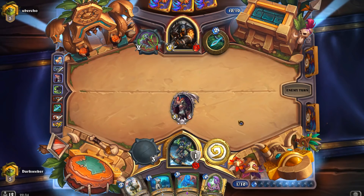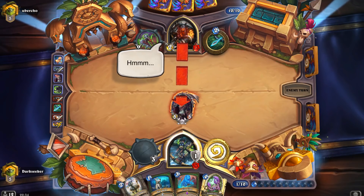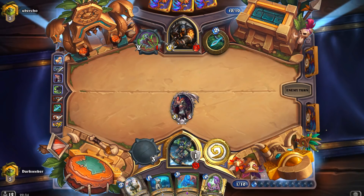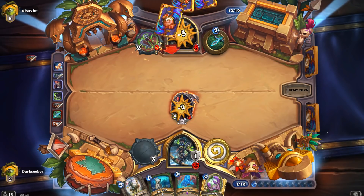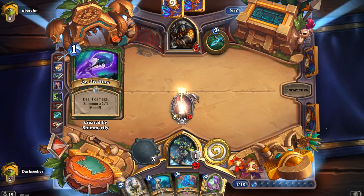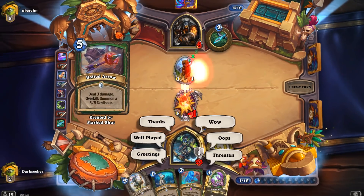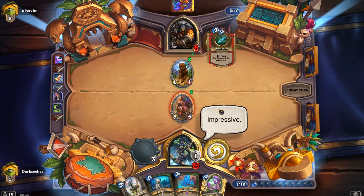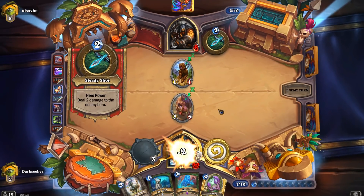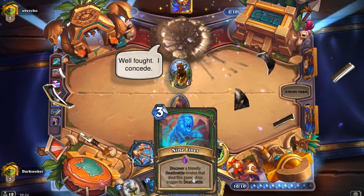If he does have anything big in hand, like a Savannah Highmane maybe, Sylvanas will discourage him from playing it. It's interesting — he's targeting Sylvanas here with the weapon. So I'm going to assume he has Kill Command, or a Quick Shot? On the Hunt into Baited Arrow! Wow! And which one do we steal? We stole the good one! That was a lot of fun!